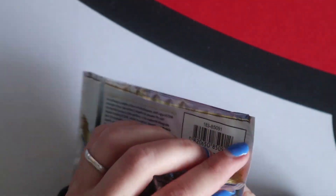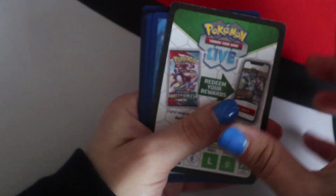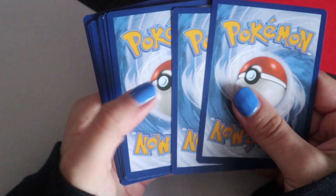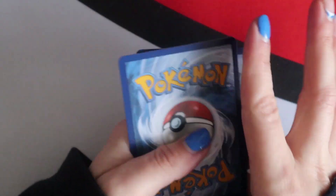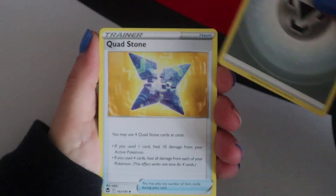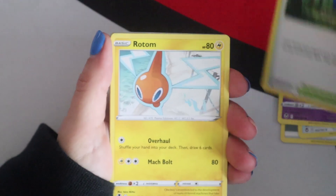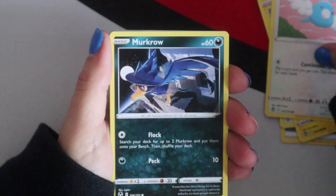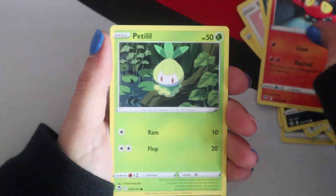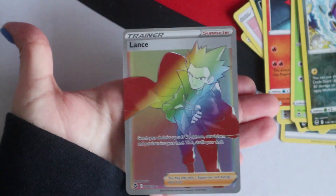Final pack - can we get three out of six with hits? Apparently we can, but what's it gonna be? Coalossal, Dedenne, Primordial Altar, Rotom, Swole Blue, Murkrow, Litten, Petilil, a Reverse Morpeko, and a Rainbow Lance!